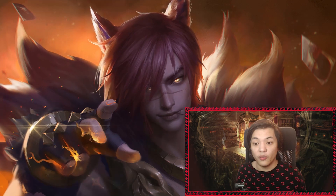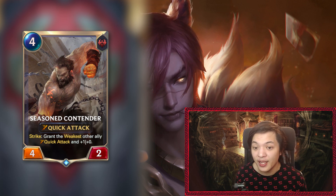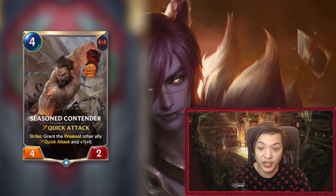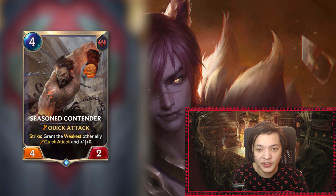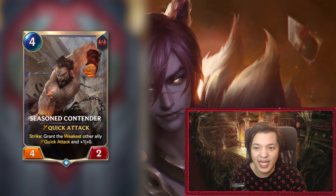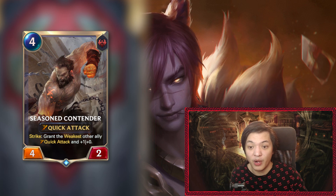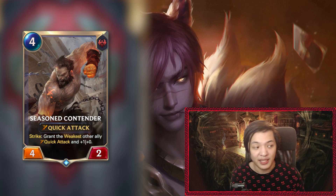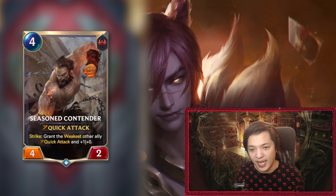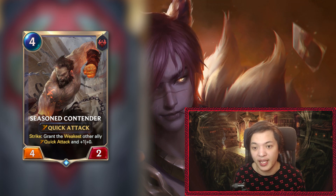Next up is Seasoned Contender, the four-mana 4/2 with Quick Attack and Strike: grant the weakest other ally Quick Attack and +1 attack. Having a Strike effect on a Quick Attack card is pretty good because those cards typically have high attack totals and get through damage easily. With four attack on turn four, it contests most cards you'll run into. You'll also be buffing another card on board and giving them a permanent attack bonus and Quick Attack — some substantially powerful tools.